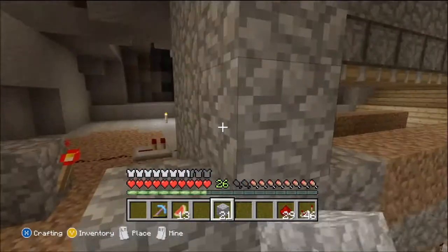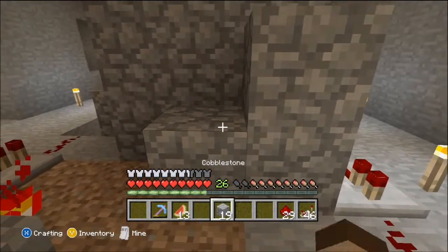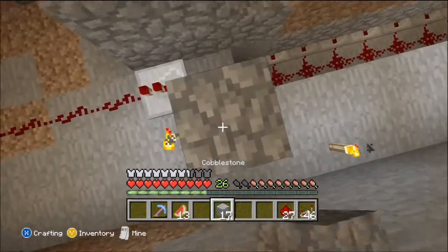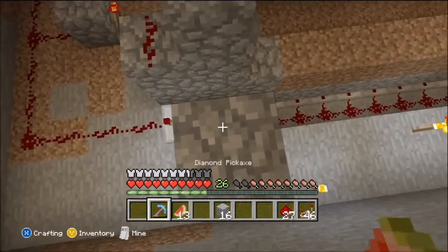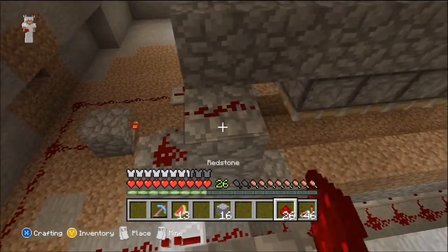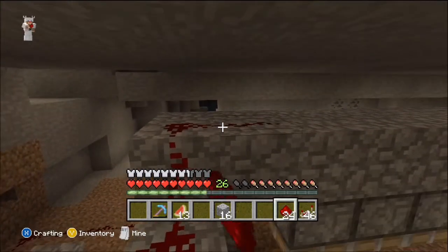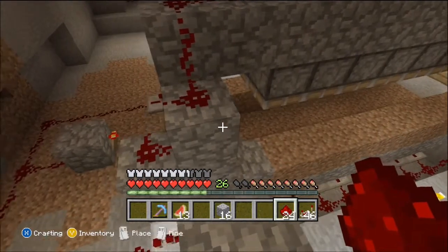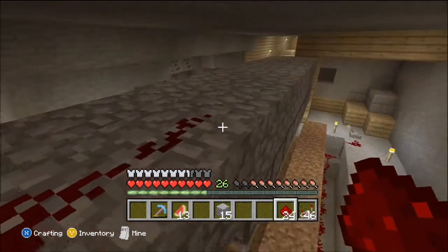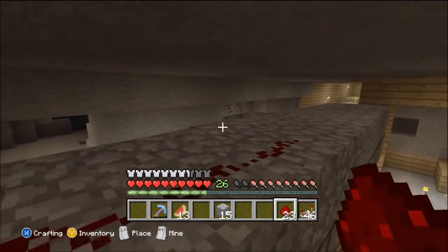Now we need to make a staircase up and then make the staircase land right in front of the redstone torch like so. You don't need to put redstone on that one or on that one either — you don't have to put double redstone there, but if you have a lot of redstone you can. This is just how I do it.